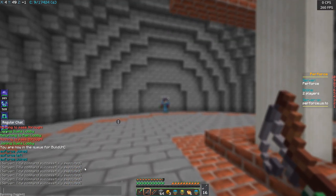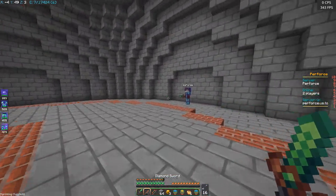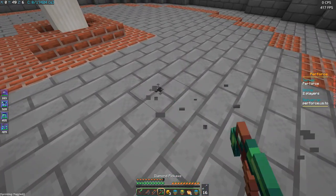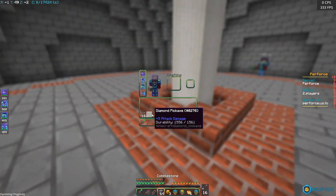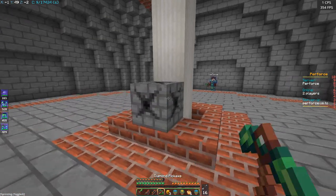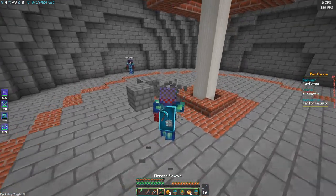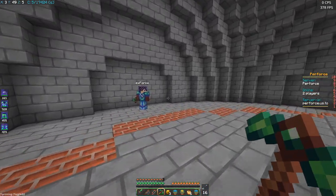You can also see the title command, but you don't normally see that as a player. I cannot break blocks in this lobby, which is really nice. I can, however, break blocks if they are placed by a player. I'm really a big fan of how I've managed to do things so far.